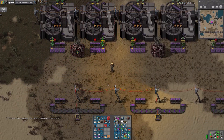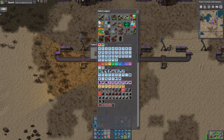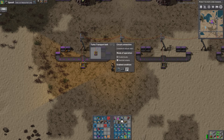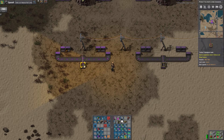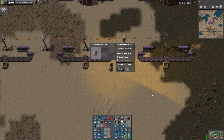This is iron ore. So the enabled condition on this will be: iron ore, is that in here — yes — iron ore, if there is less than 20,000 ore.